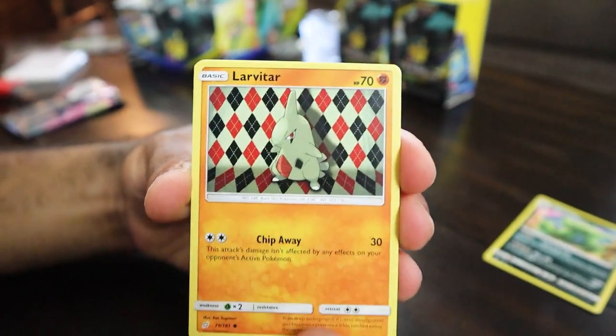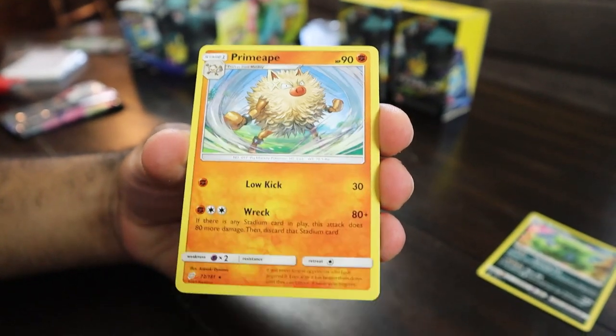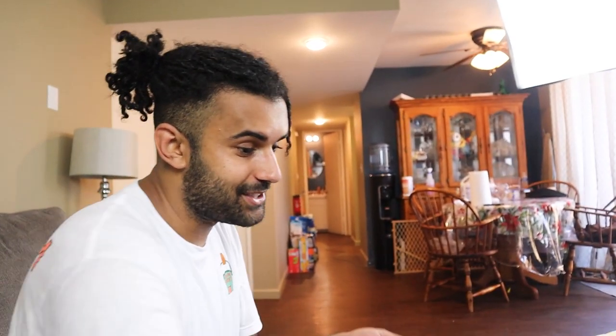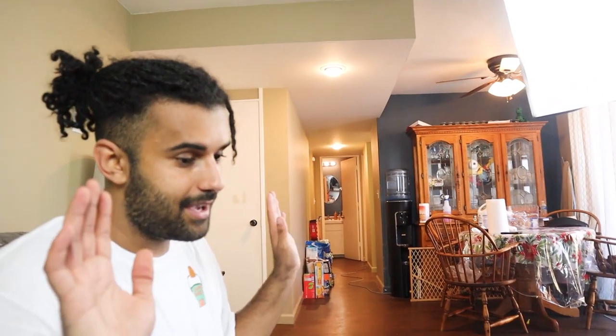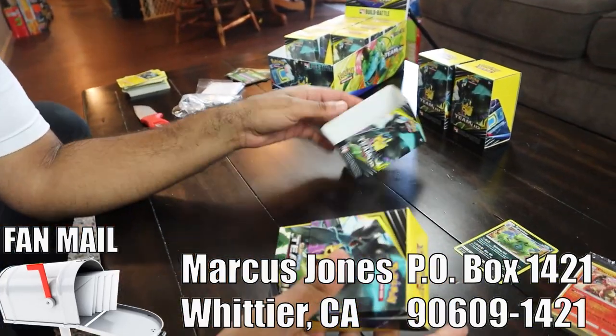We got Zeraora, Larvitar, Psyduck, Volibee, Weedle, Alolan Graveler, and Primeape. Still no pulls, unfortunately — seems like Team Up is not working for us in the packs today. But hey, you keep giving me the Zards, you can give me trash packs all day. Can we get a Jirachi then? I'd love to see more Zards, but Jirachi would be sick too.